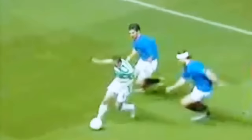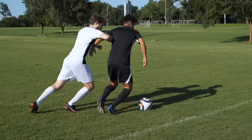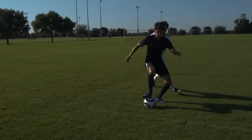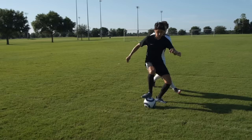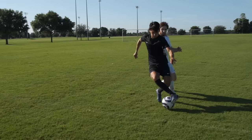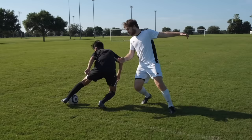The Roll Cut. When you're holding off a defender on your back, use the underside of your foot to start rolling the ball one way. Then use the outside of that same foot to chop the ball back the other way, and turn the defender.